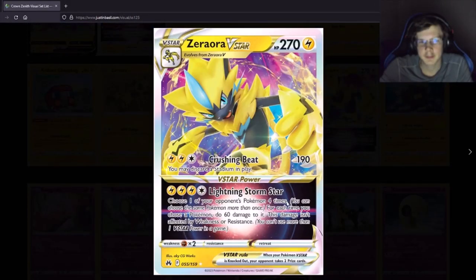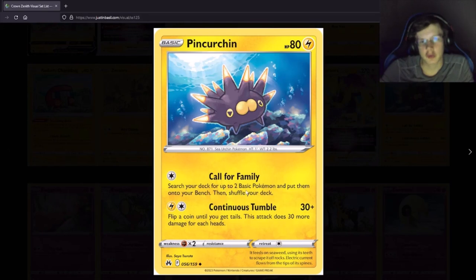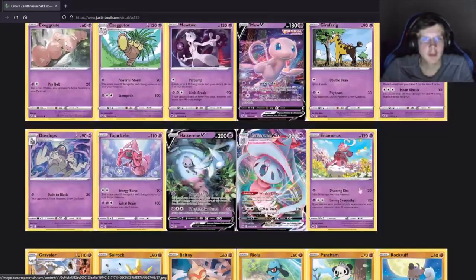This card — you choose one of your opponent's Pokemon four times, and each time you deal 60 damage to it, so you could spread 60 damage four times. Pincurchin — search your deck for two basic Pokemon and put them on your bench, that's pretty good. There's a lot of things that do this but I think Gossifleur searches for three basics. So Pincurchin doing two is not that much better comparatively. Alright, Psychics.